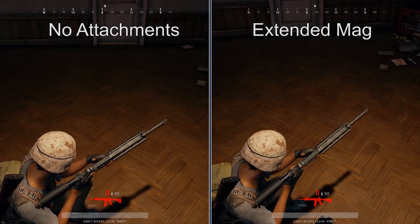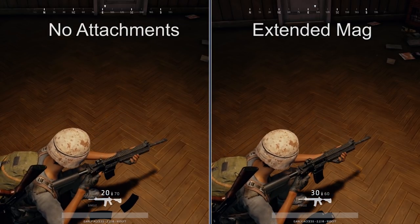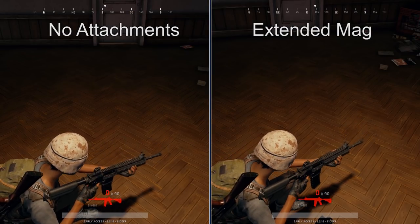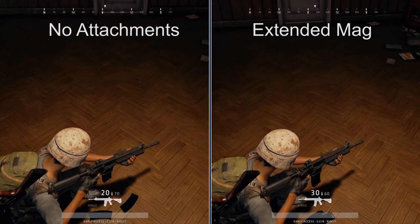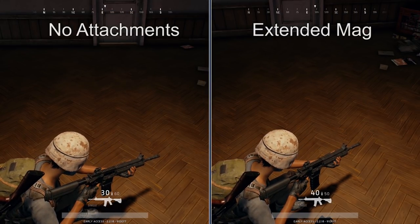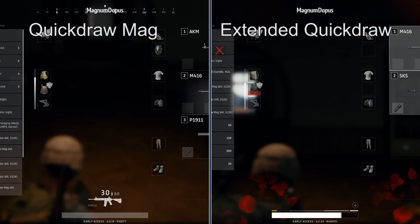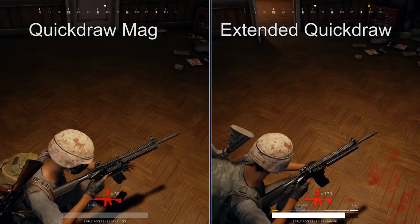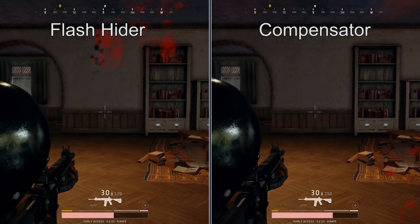The extended magazine just ups how many bullets you're going to have in a magazine. It varies from weapon to weapon — it is not a flat percentage upgrade, and each weapon has its own unique extended mag profile. On some weapons it's really great; on some it's not so good. The Vector, for instance, almost doubles the magazine, whereas the P92 pistol only adds five to the already 15-round magazine. The extended quickdraw, however, is the best of both worlds — it has no downsides, upping your magazine the same amount as an extended mag and increasing your reload speed the same as a quickdraw. If you find one, that's the one you want.